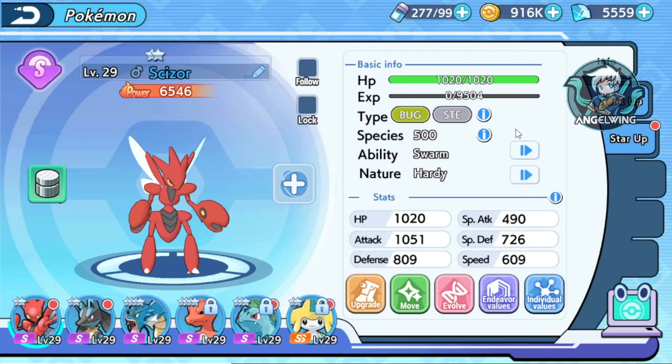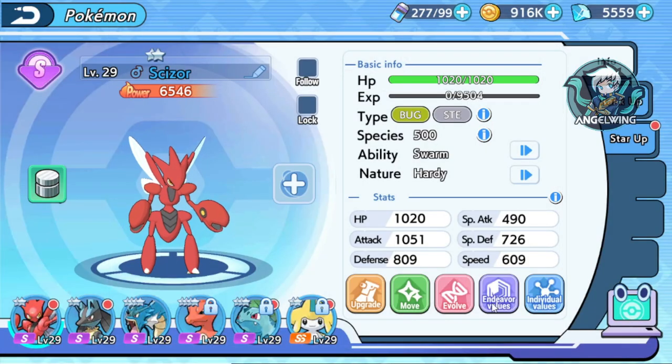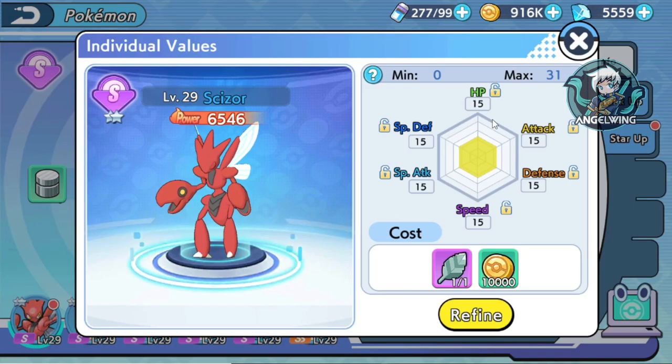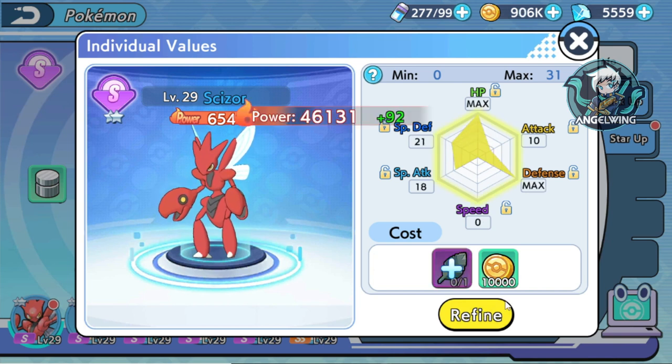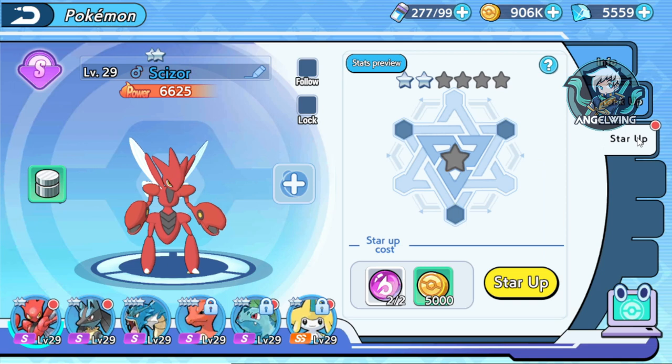It is always random, so I suggest you to get a lot of B Pokemons to do it. Afterwards, you need to upgrade it to maximum level. As always, you need to upgrade its values also. The more the values, the better the Pokemon will do its work. And afterwards there is the rank up and star up system.